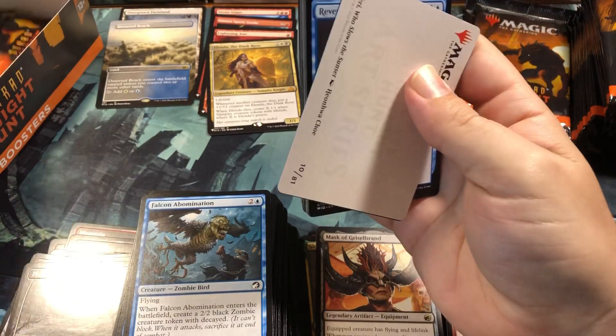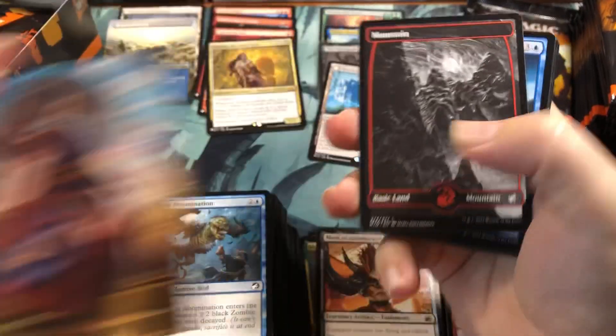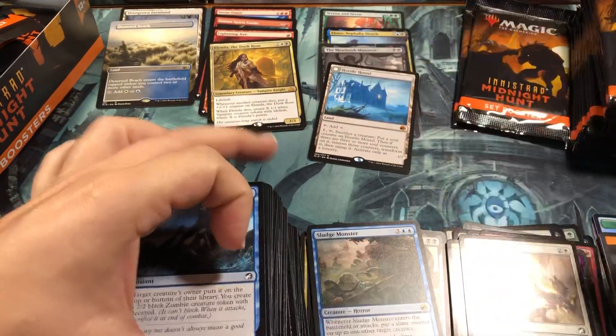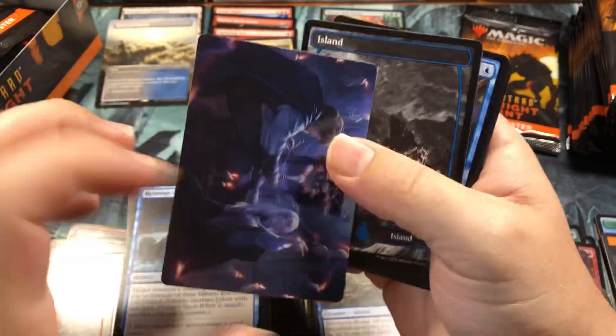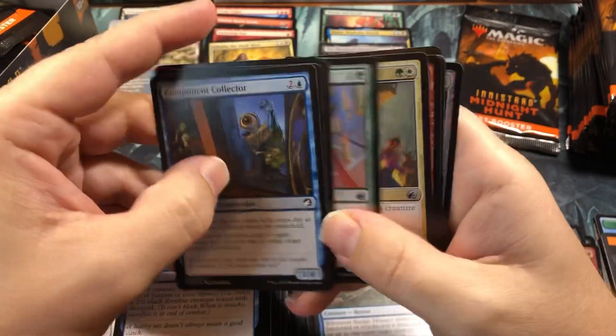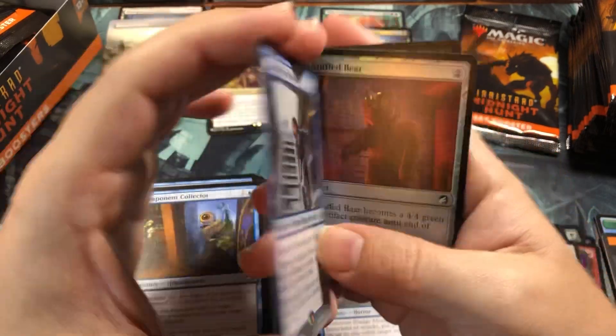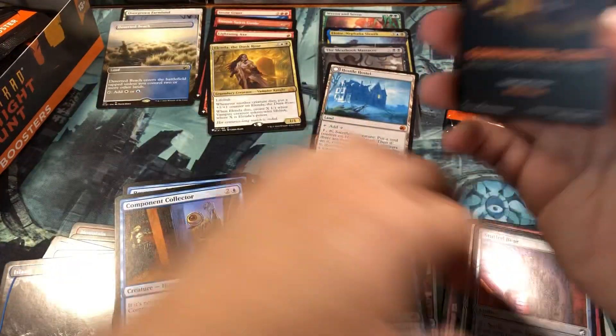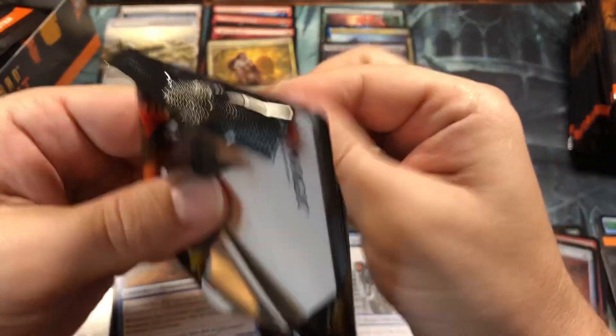We're going to pull a Bury in Books - that'd be awesome if we pulled Bury and Wrenn in the same box, that'd be epic. Sludge Monster I think that was from the last one, and a common foil. So four mythics, four list picks, two rare lands. Suspicious Stowaway with the seafaring werewolf on the back, Stuck Bear who's actually very very good in sealed, and a human token. Last pack of stack number two - two-thirds of the way through the box.